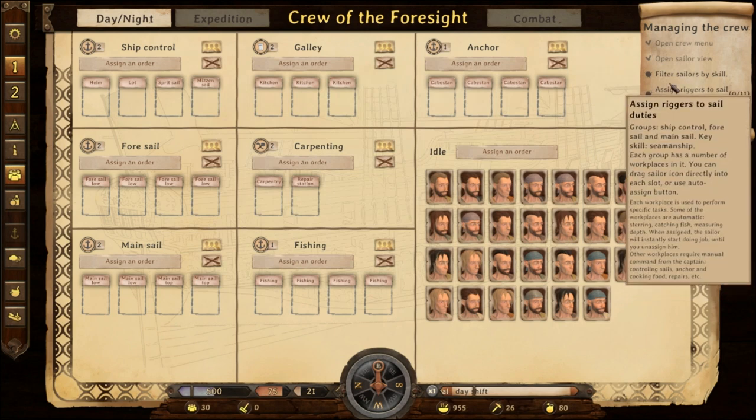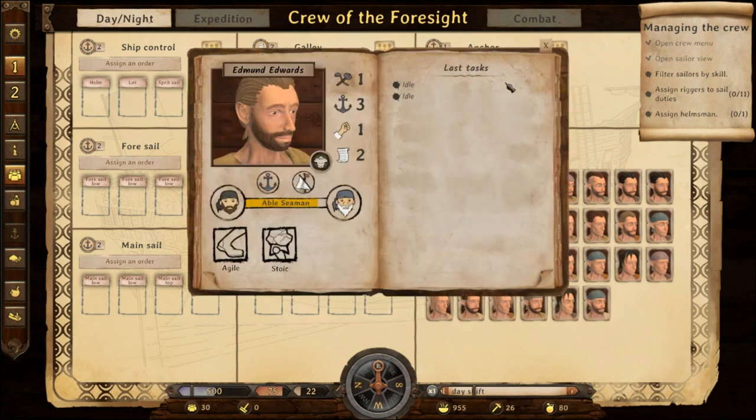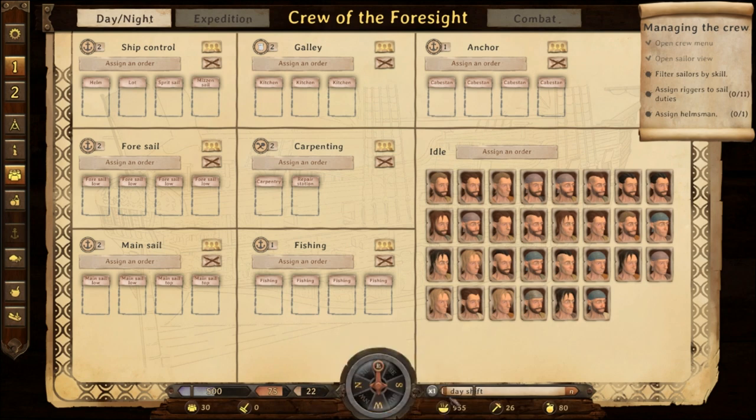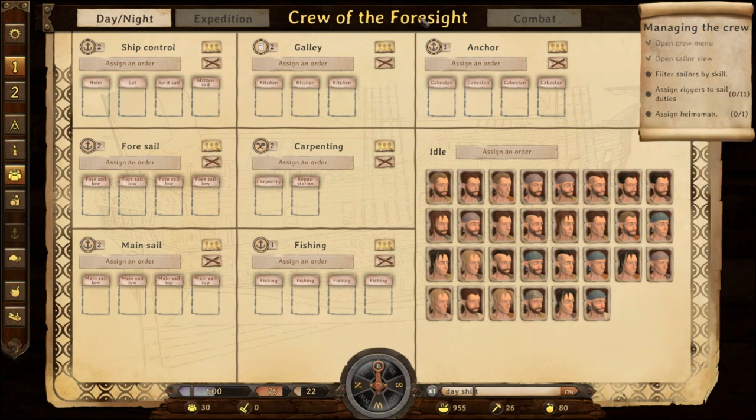Filter by fishing, assign, filter — oh my gosh. Full integrity — it's always good to have authority. They could throw a mutiny if we're not authoritative enough. We've got 50 cannonballs — nice. 700 water — we're on the ocean, we have plenty of water. Press the skill icon next to group title. Anchor scroll, crafting tools — crew of the Foresight. Our ship is the Foresight! Should have had the foresight to see that. Filter sailors.